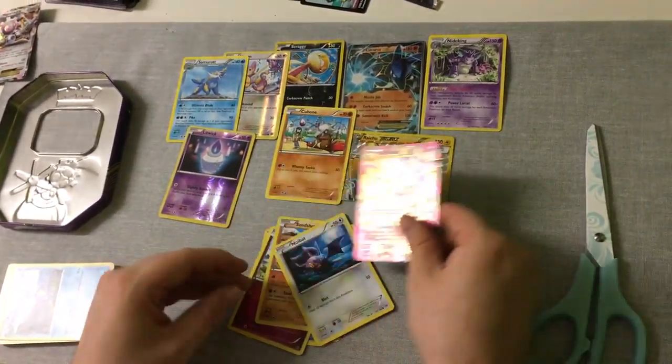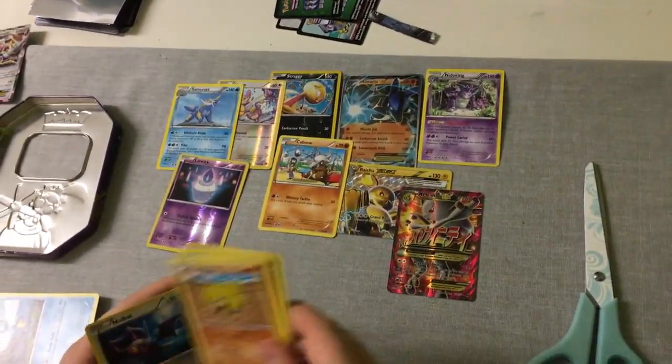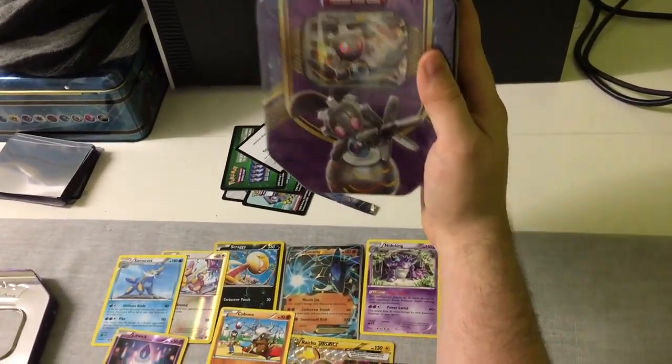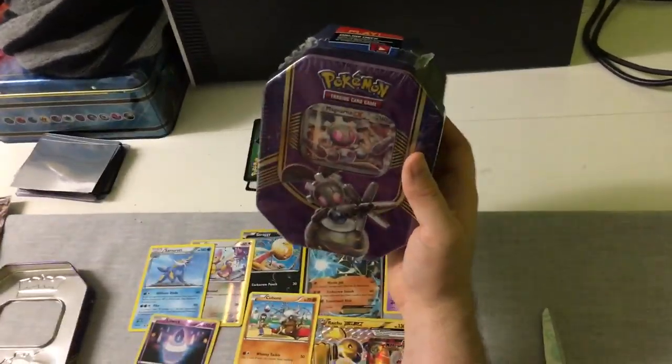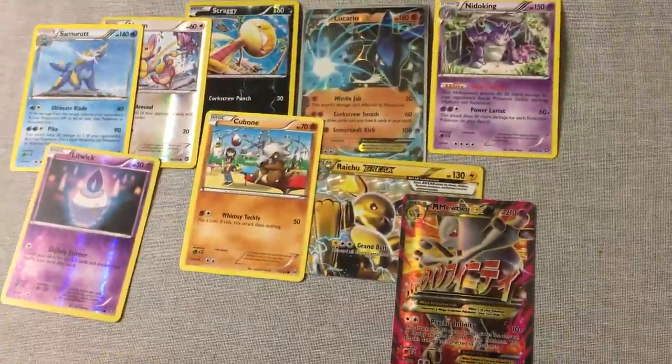I don't want to keep you guys too long. I hope you enjoyed the codes and the video opening. Please check in tomorrow to see what we get in the final McGanniton tin, which G will be opening on camera tomorrow. She'll probably mention the Mega Mewtwo EX if she can remember, which she probably won't stop talking about for the next week or so. Please make sure to check back tomorrow for the McGanniton EX opening featuring G. Take care, guys — PokePassion out!